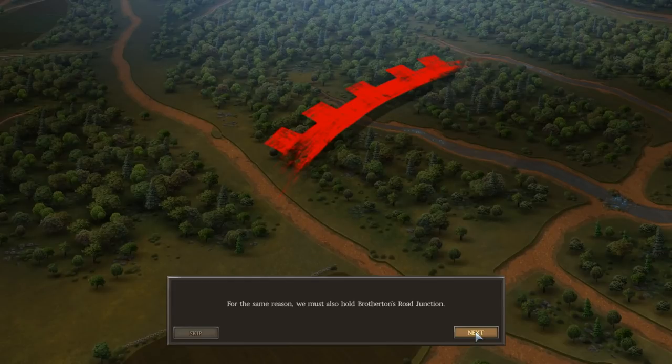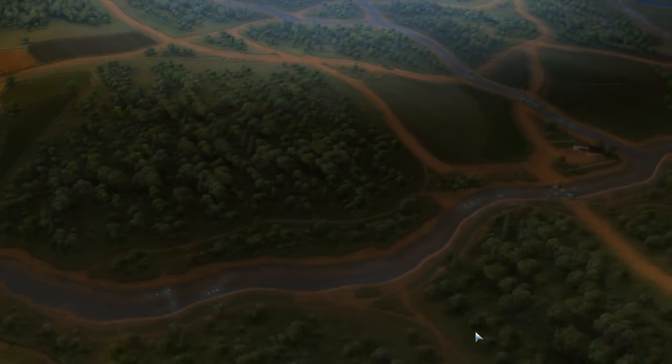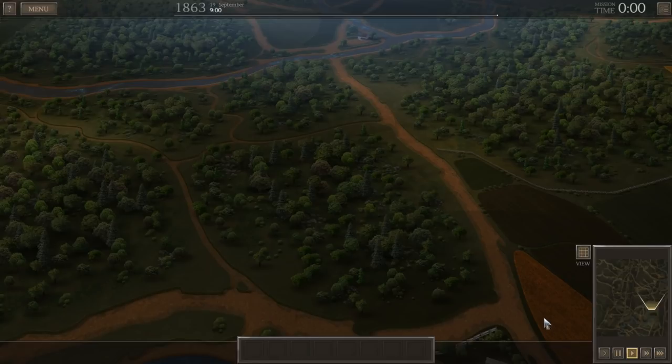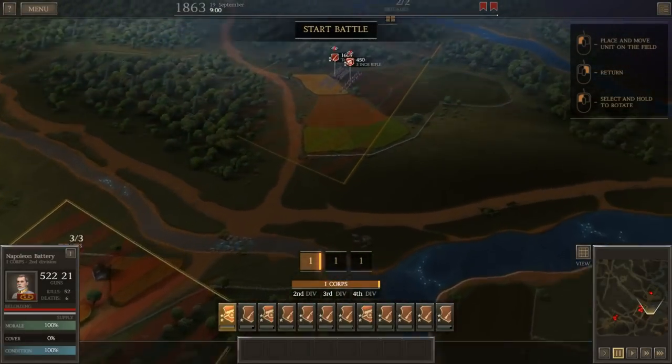We must also hold the Brothertown Road Junction. Actually, the Union advances here — I forgot about that. Reinforcements will arrive from Alexander's Bridge Road, according to reports. Okay, what do we start with here?